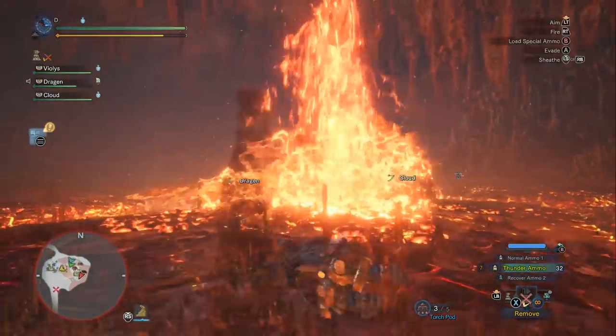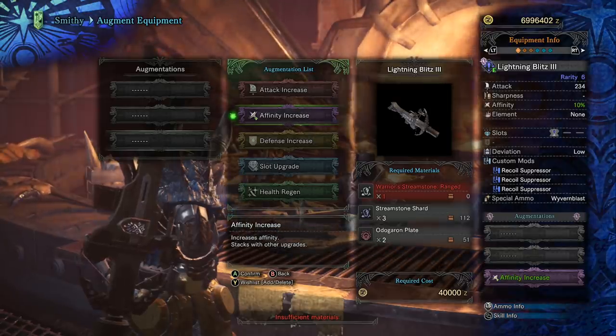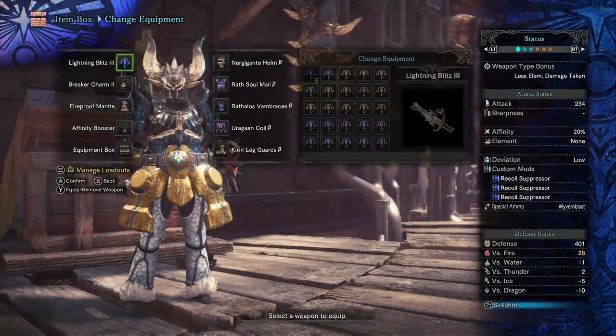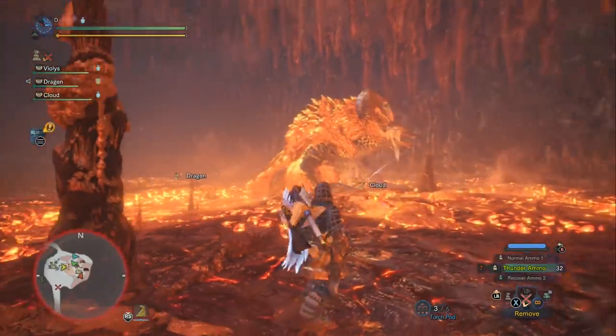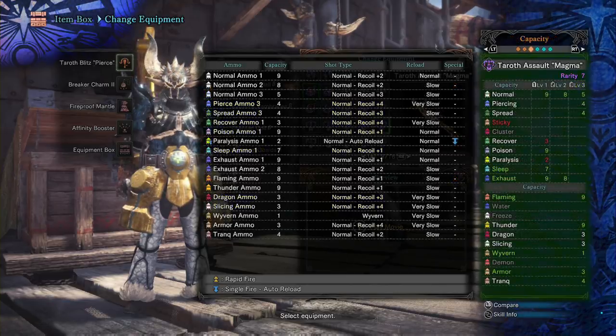For augmenting the Lightning Blitz I recommend two levels of affinity and one empty decoration slot which you fill with another level of Critical Eye. For equipment I've brought the Fireproof Mantle and Affinity Booster — use the Affinity Booster to make sure more of your shots are criticals, because damage gets you through this fight quickly. For mods go with three levels of recoil reduction so you can shoot faster. If you unlock the rarity 8 Tariff Blitz Pierce or the Tariff Assault Magma, either is a direct upgrade to the Lightning Blitz — just swap over.